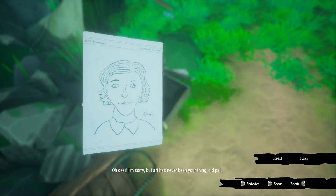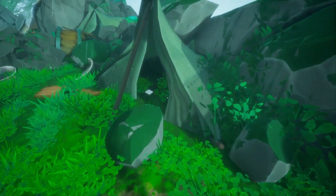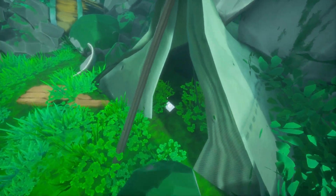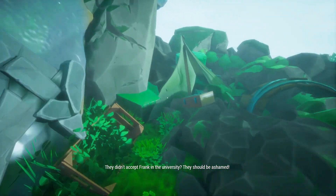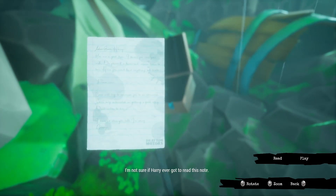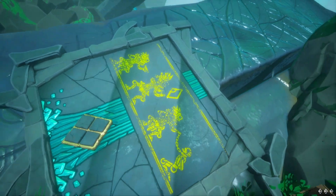Remember what I told you guys in chapter 2 — it's not needed to interact, but you can just to know that the amulet is a protection amulet and the only person who got really protected was the person with the amulet. Just really cool to know. You can interact with this picture right here. 'Oh, I'm sorry, but art has never been your thing, old pal.' There's a very interesting note right here that you can read for yourself. And then there's a little box you can interact with. Now we're going to start with the puzzles.